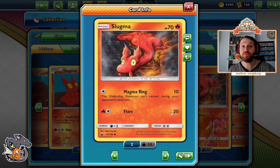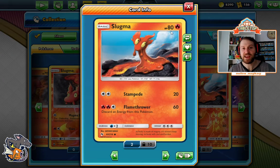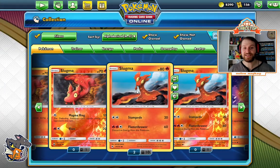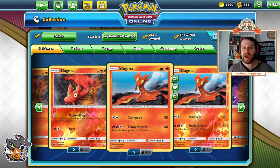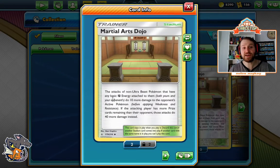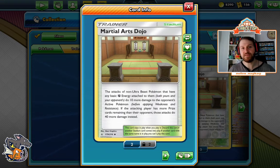Now, there are people playing Heavy Ball in Colossal, and you can't Heavy Ball for the 70 HP Slugma. But if you scroll to this Slugma, we have 80 HP with two retreat — searchable with Heavy Ball — and an attack: Stampede for two colorless does 20 damage. You may think attacking with a Slugma means you're losing, but not necessarily. You can add damage modifiers: Martial Arts Dojo adds 40 more damage if you have a basic fighting energy attached. Suddenly Magma Ring is doing 50 and Stampede is doing 60. Then add a Muscle Band for 20 more — Magma Ring hits 70, Stampede hits 80. That's pretty good.